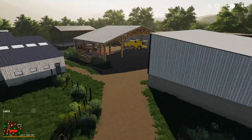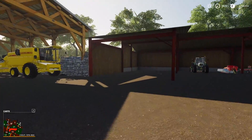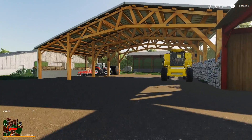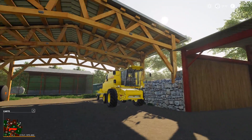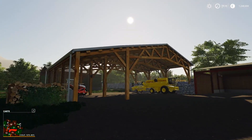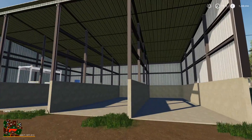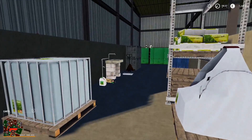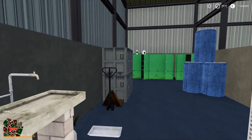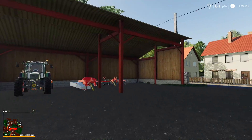Et ici on arrive au corps de ferme des vaches — on va dire la ferme principale de la map — avec les vaches. Vous avez tout ça en matériel de base quand vous commencez la partie, je n'ai rien rajouté. Vous avez quand même pas mal de petits bâtiments, ce hangar en bois qui est ma foi fort sympa — je n'avais jamais vu ce bâtiment mais il est très bien. Ici de quoi mettre des cultures en vrac, et tout ce qui est semences et fertilisants.